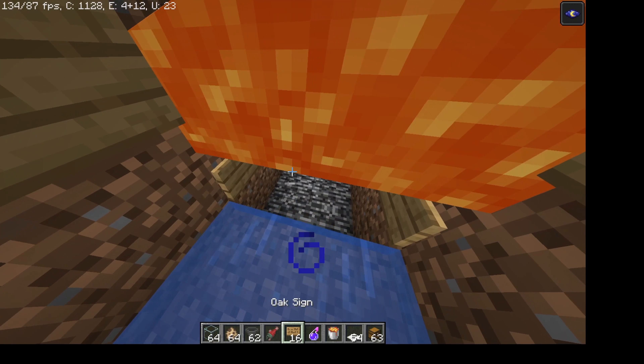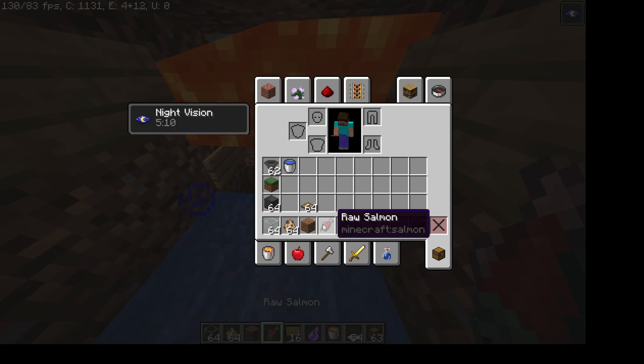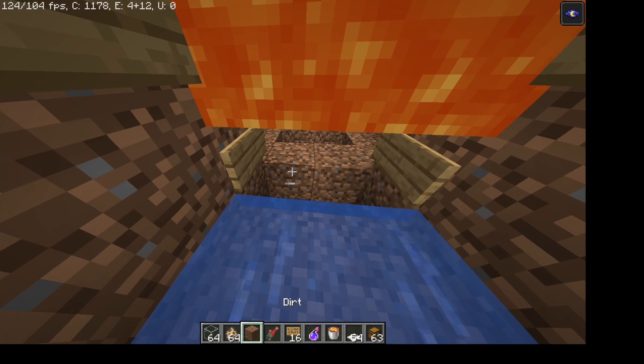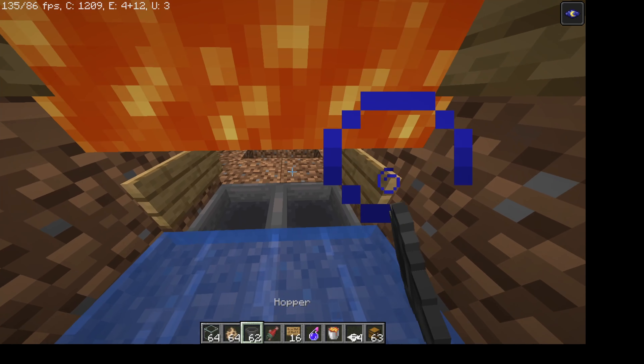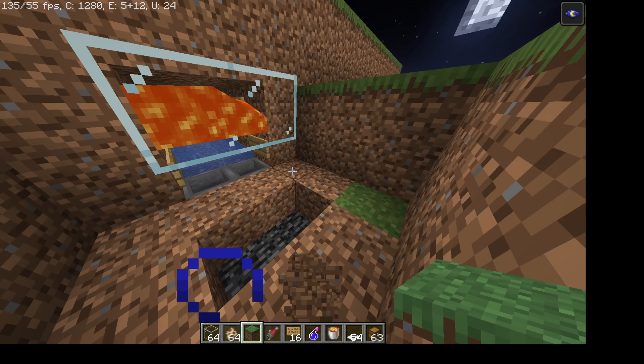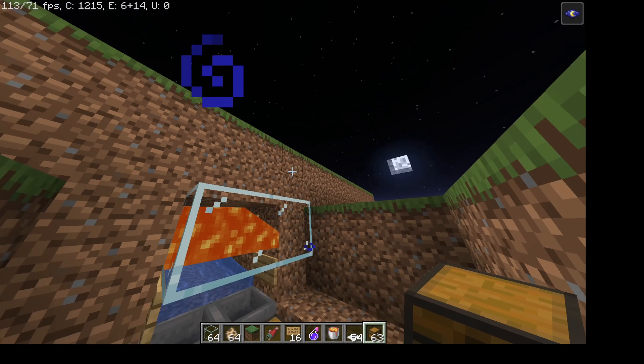Then what you want to do is put your hoppers in there like that, go over here, put your chest there, and then you're all done.